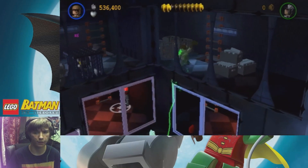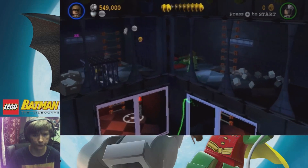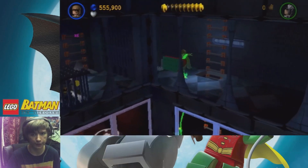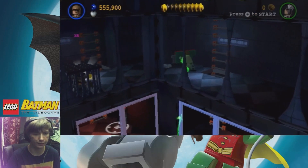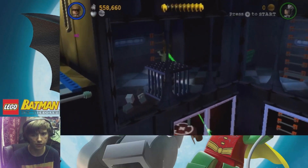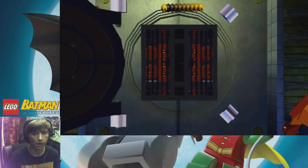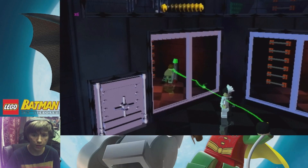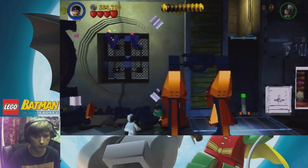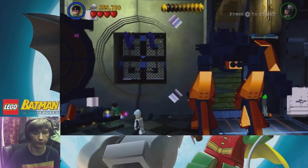Does it let me keep going? No, it does not. Now we got a switch, and this is actually gonna open up this little cell over here with the minikit inside - or whatever this thing is. It's gonna open up these bars. And now that's gonna fall, and that is going to be another piece for the mech. Love how Riddler builds it - he just holds his staff in his hand while building it. That's exactly how that works.